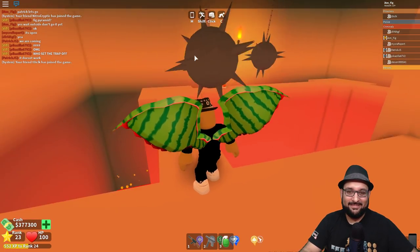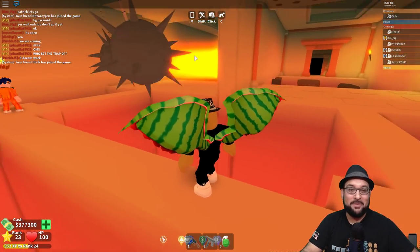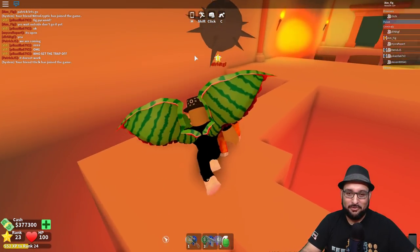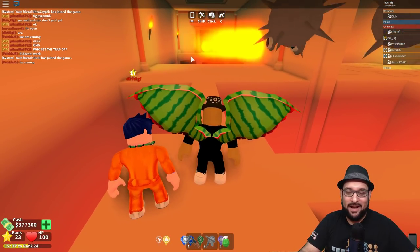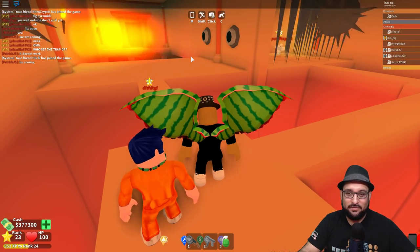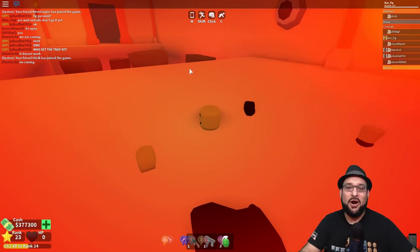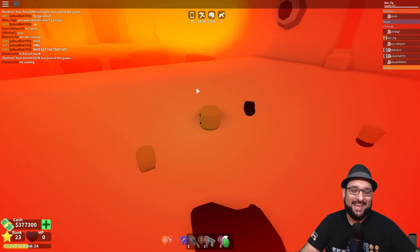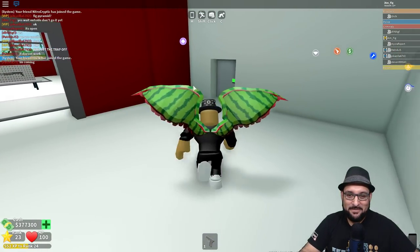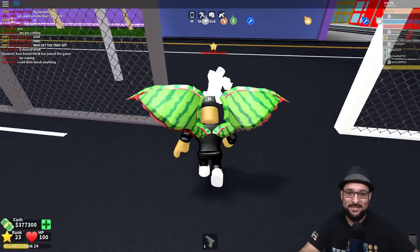Alright, here we go — didn't get hit! I wonder how much health these things take away. Careful, careful — and go. Perfect! Some flames ahead — don't touch the flames. Looks like they're on a timer here, so the first one then the second one. Oh no, it touched me — that stinks. Those things are tricky. They definitely made this heist a little more challenging than the other ones, but we'll get this done.